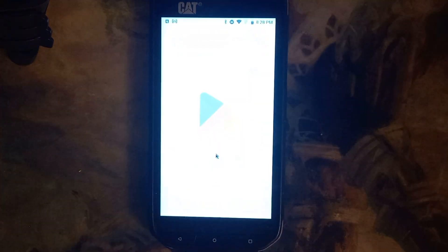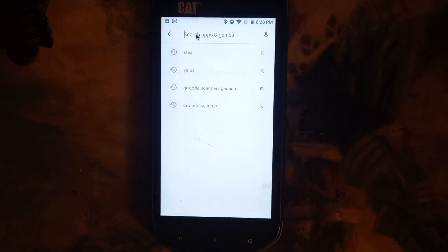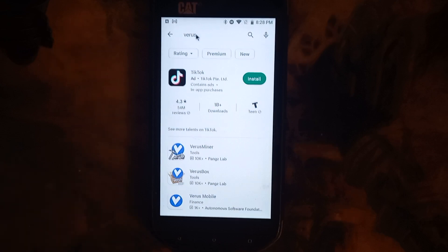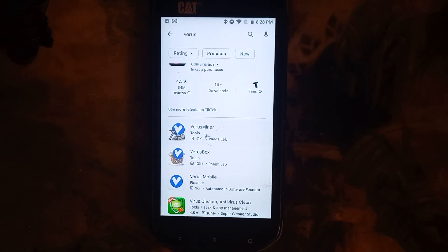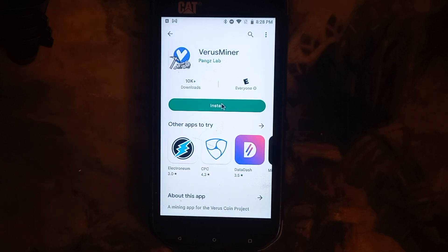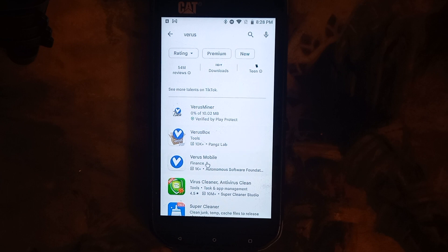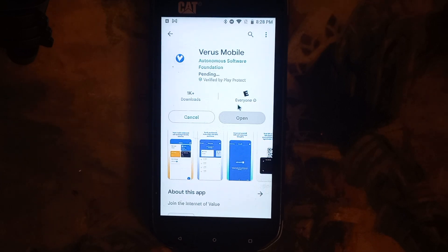For starters, we're going to go to the Play Store and look up Varus. Not Aris — Varus. We're going to get Varus Miner and Varus Mobile. These are the two important apps to get you started on mining.